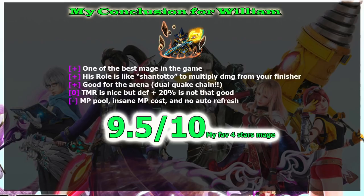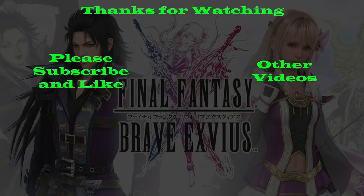If you know the Quaker Oats mascot, the guy in the picture is named William Penn — so maybe the developers are trying to give us an easter egg, since William is the first character in FFBE with Quake and his look is somewhat similar to William Penn. Anyway, that's irrelevant. Thank you very much for watching — please hit the like button and subscribe to my channel for more Final Fantasy Brave Exvius guides. Bye guys!